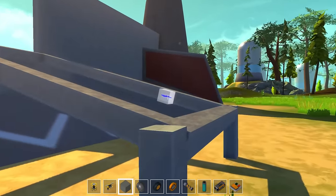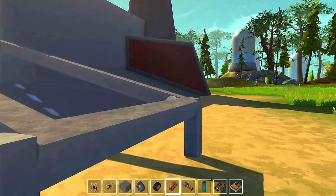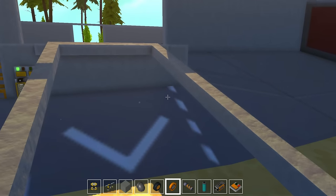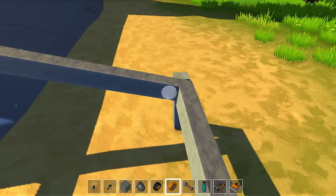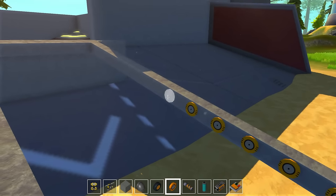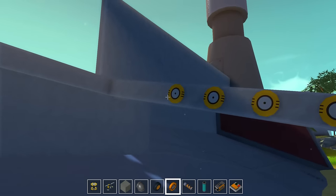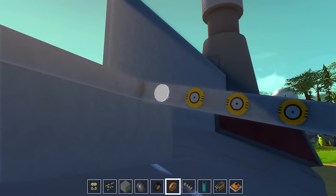All right, so there we go, we got that — and they come down just like that, perfect. Okay, so in here what we're going to want is a bunch of rollers and I'm actually going to put them every other one just to kind of save on some frame rate, because I feel like if I did too many my frame rate would suffer immensely.